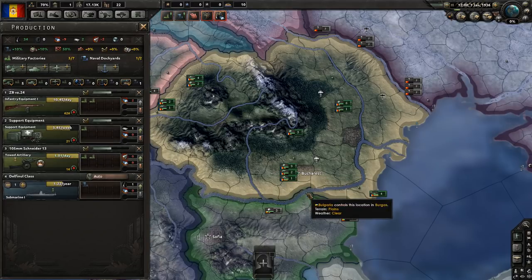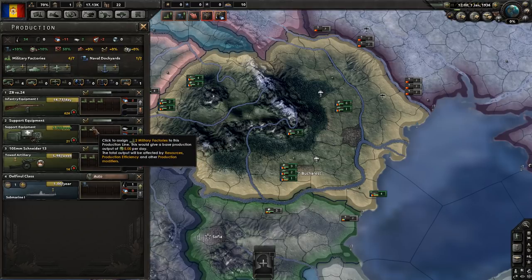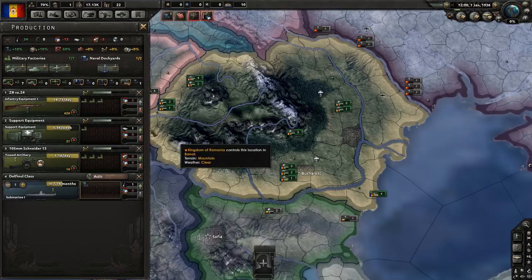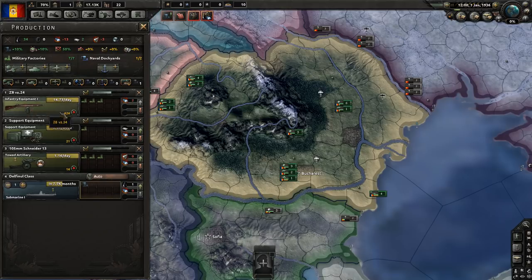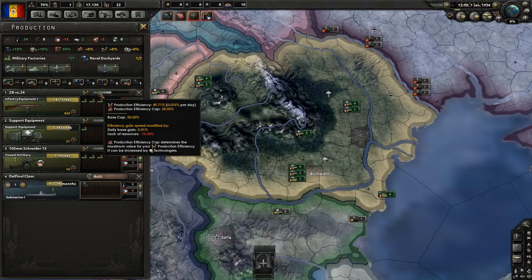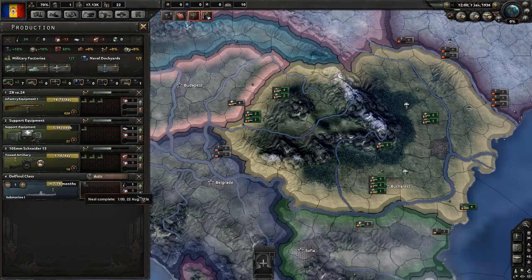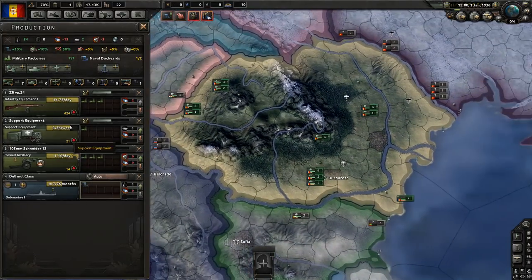Instead we'll focus on getting some more artillery and a little more infantry equipment. Now, in Hearts of Iron 4 there are several different production lines for different factories. As you switch your production lines around, your efficiency will change - they have to retool all the machines in the factory and it gradually rebuilds. So you don't usually want to change your factory production all willy-nilly. But since we haven't really been producing anything at the start of the game, this does sort of work.